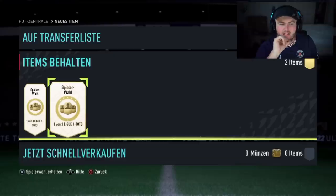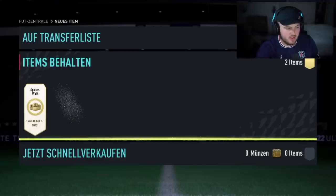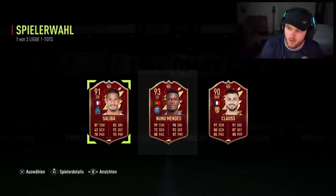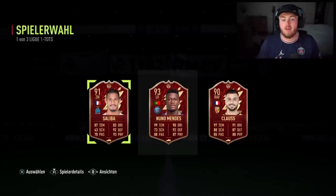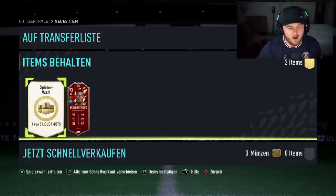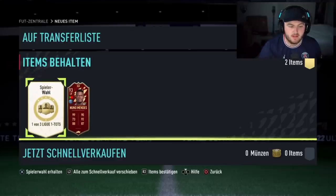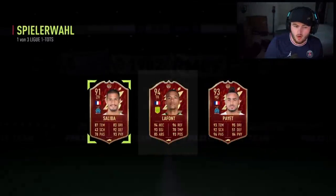One Liga TOTS player pick right here. We haven't seen any big ones yet apart from Paqueta — we haven't seen a Messi, Mbappe, Neymar or Ben Yedder yet. We might hope — what people don't realise is that I actually record these before I record my own rewards, so we might have actually. Noon Meng as first player pick — come on, second one. EA Sports FIFA, show us a good player. Or not. All right.